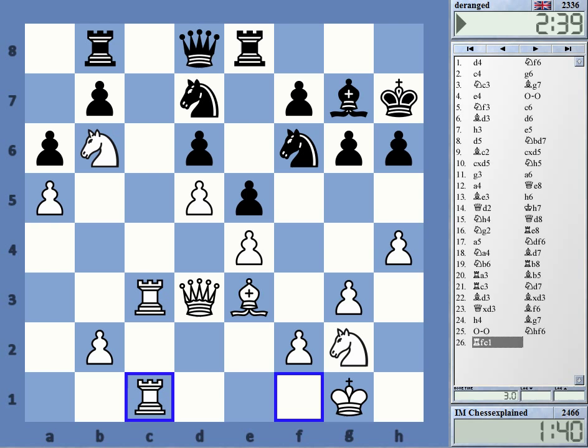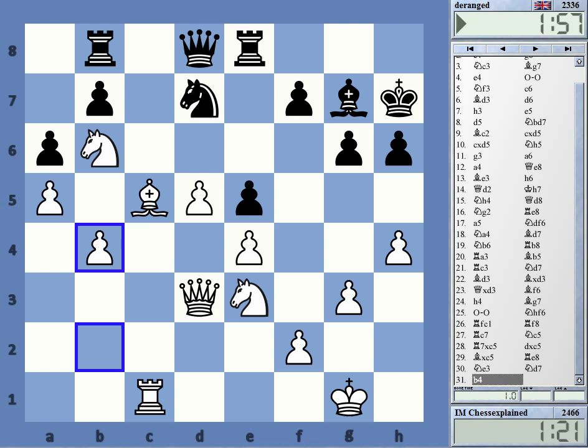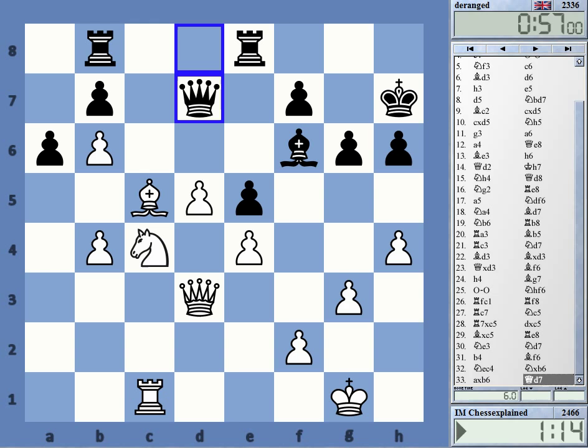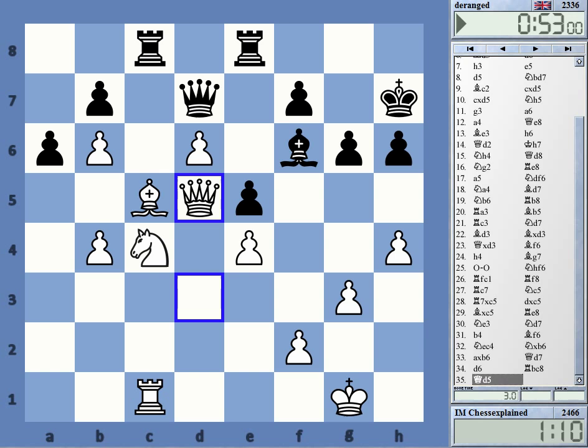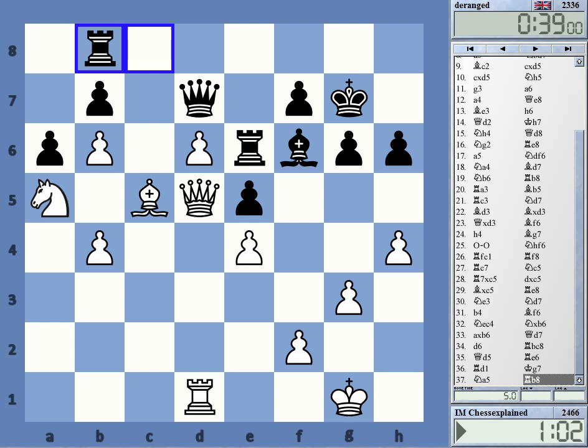It's still a very good position without any doubt. The d-pawn and the overall activity is excellent, but I couldn't really figure out how to win. Bishop d6 would have won the exchange back. I thought just go into this and see from here, but maybe I don't have a win there, especially with little time — this is kind of tricky. The engine wants to go bishop, then knight c3, knight c5, and sees no defense against that.